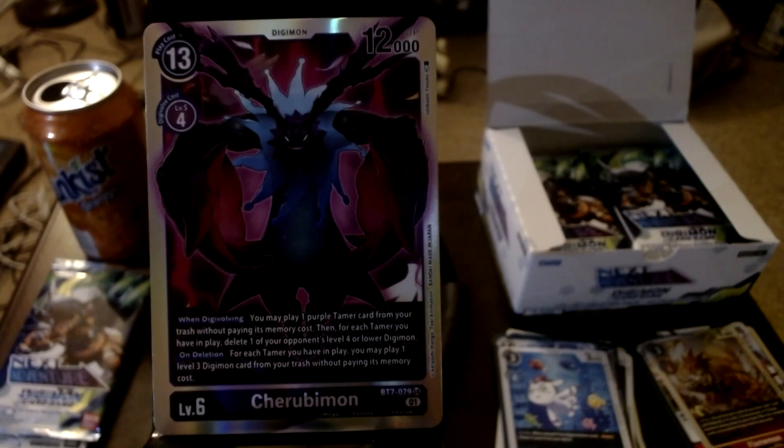We got another super rare - Cherubimon! Now we have almost all parts of the Lopmon line, we just need Antylamon to finish it off. He's the main villain, or first main villain, of Frontiers. Its ability reads: when digivolving, you may play one purple Tamer card from your trash without paying its memory cost; then for each Tamer you have in play, delete one of your opponent's level four or lower Digimon. On deletion, for each Tamer you have in play, you may play one level three card from your trash without paying its memory cost. Anyway, that seems like we've reached the time for today - thanks for sticking around and we've still got a lot more packs left, so I'll see you guys next time.